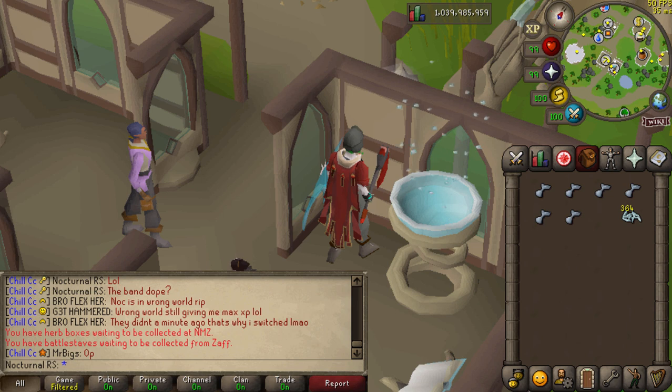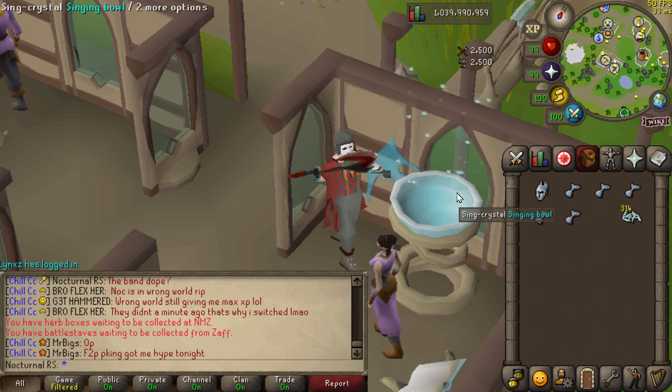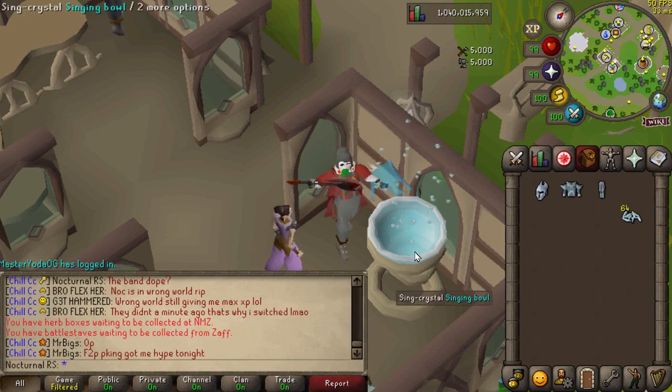Here we are again getting our crystal set back, so let's start out with the helmet, then we're gonna make the body, and we're gonna make a set of legs.